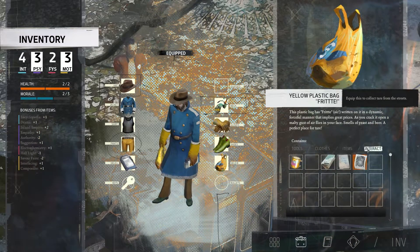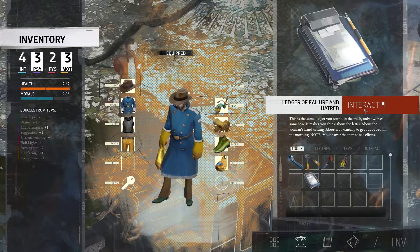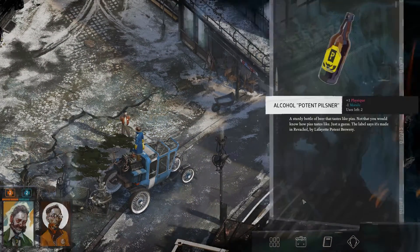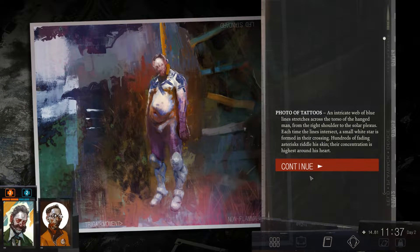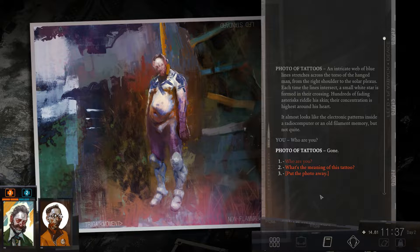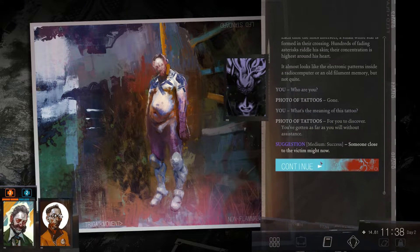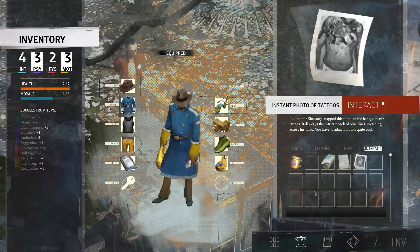We could go down to zero Authority and get an Inland Empire and an Empathy - guess we'll go with that for now. It is also an interactable. We also have the instant photo of tattoos. An intricate web of blue lines stretches from the torso of the hanged man, from the right shoulder to the solar plexus. Each time the lines intersect, a small white star is formed in their crossing. Hundreds of fading asterisks riddle his skin, their concentration highest around his heart. It almost looks like electrical patterns inside a radio computer - an old filament memory, but not quite. 'What's the meaning of this tattoo?' 'For you to discover. Someone close to the victim might know. Someone who knows about history could tell you.'